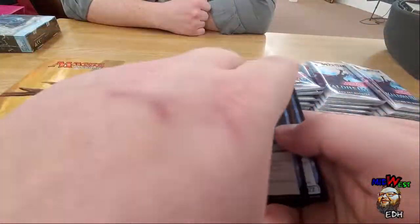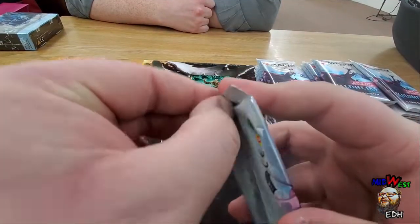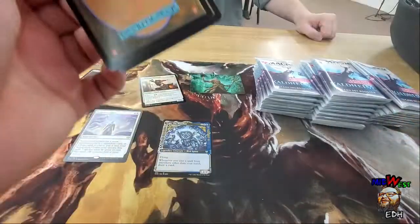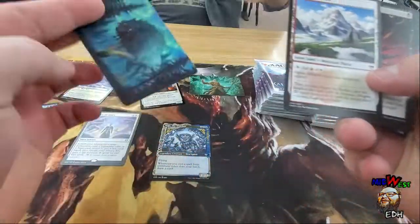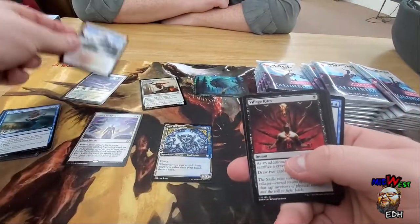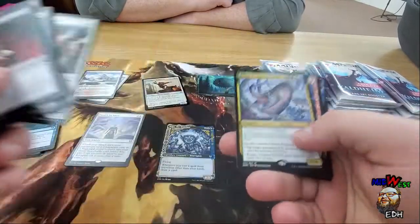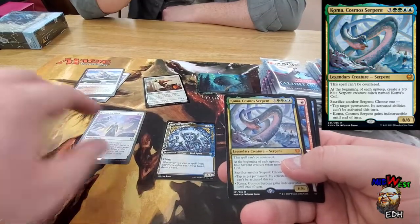If you guys care about the art cards, we're gonna put the art cards right there. Okay, we got Saruf — it's not a foil, that's a little disappointing. Hey, our first mythic: Koma!